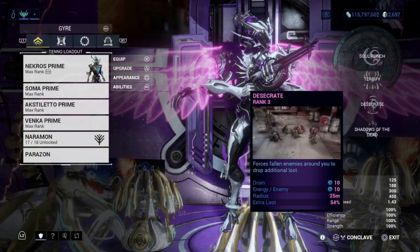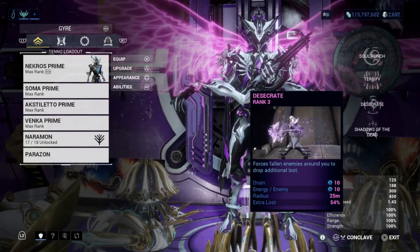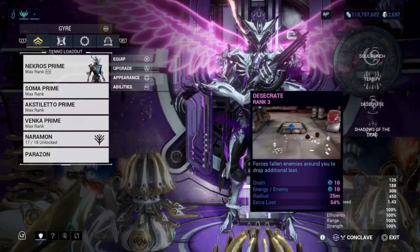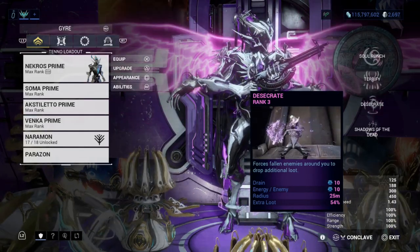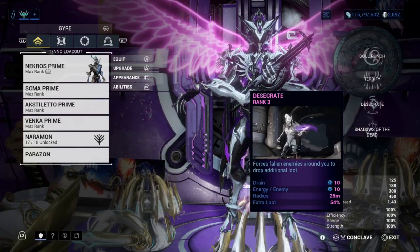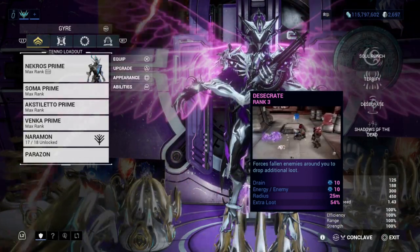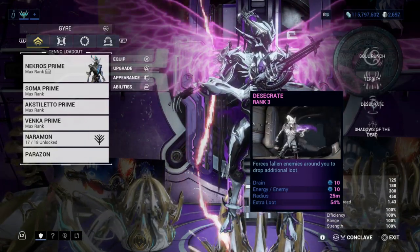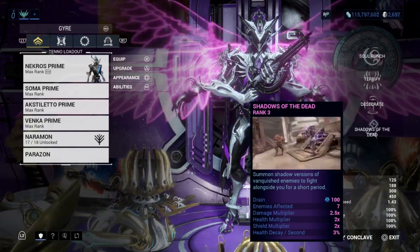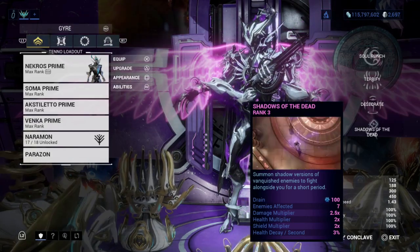Desecrate is a really great loot-farming ability — any enemy you kill will drop additional loot. There's also an augment mod for Desecrate called Despoil. Despoil will give you maximum energy uptime; however, it will drain your health instead of your energy. With a really great setup build for this, you will last longer and stay alive. You can bring Nekros to Steel Path as well — he is still Steel Path viable.